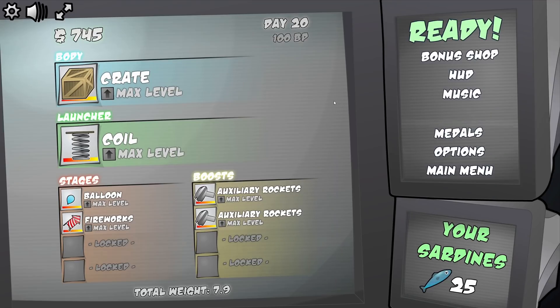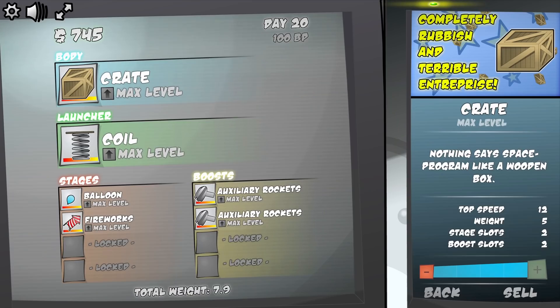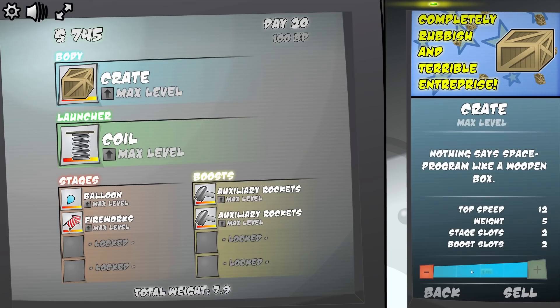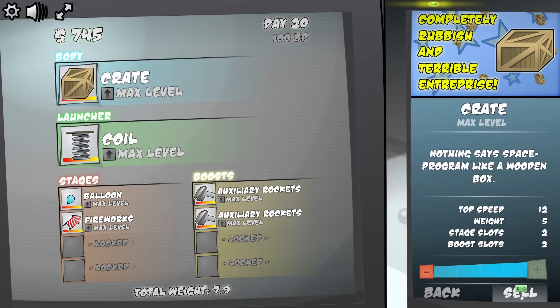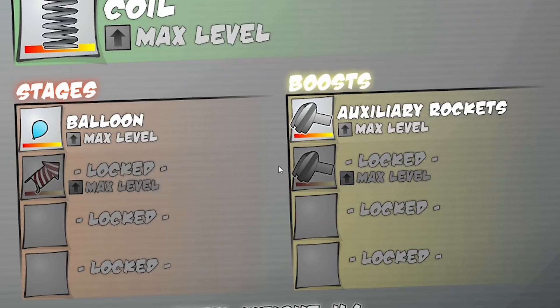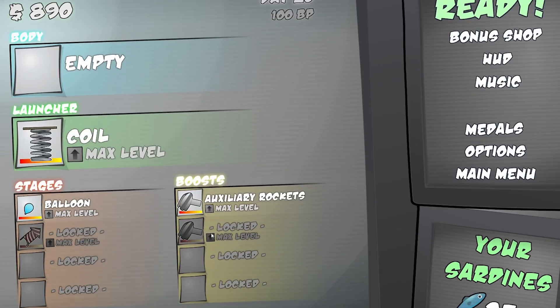So this game gives you the option to sell things. I can go on my crate and sell that for 145 quid. However the body comes with different slots - I've got two stage slots and two boost slots. I'm a bit concerned if I sell this we'll go back to no slots and lose these. For example if we look at the fireworks I could sell those for 1400 quid. Oh okay, so we've still got them - they're just locked. So that's good, I didn't lose my hard-earned cash.